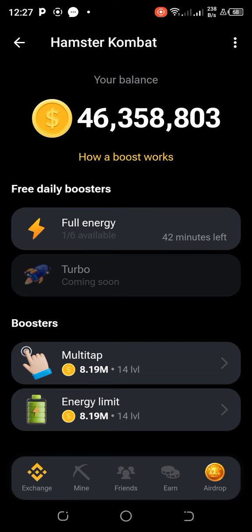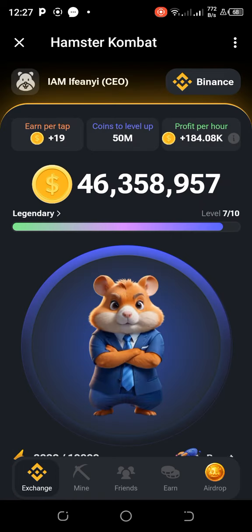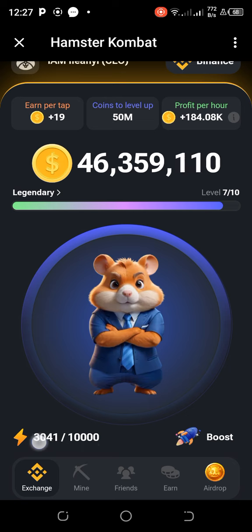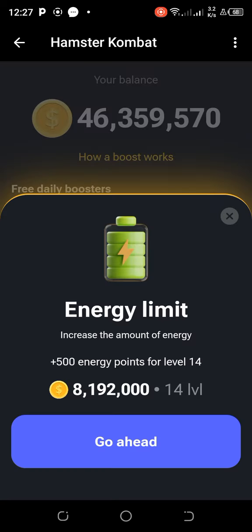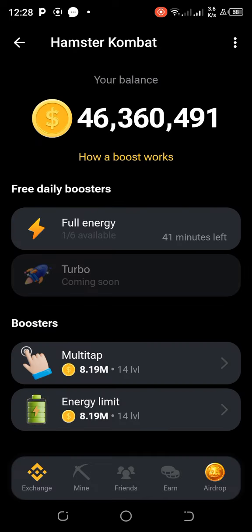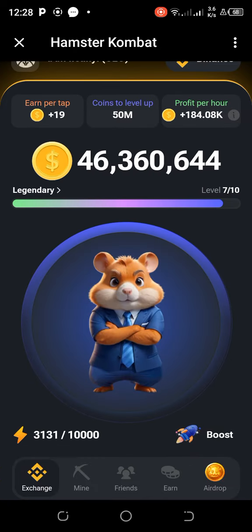Also under Boost, you have Energy Limits. To upgrade to level 14, I'd pay 8 million 192 thousand coins. Energy Limits increases the amount of energy you have — plus 500 points per level. So paying that 8 million would increase my energy from 10,000 to 10,500. When you're just starting, you'll pay much less.